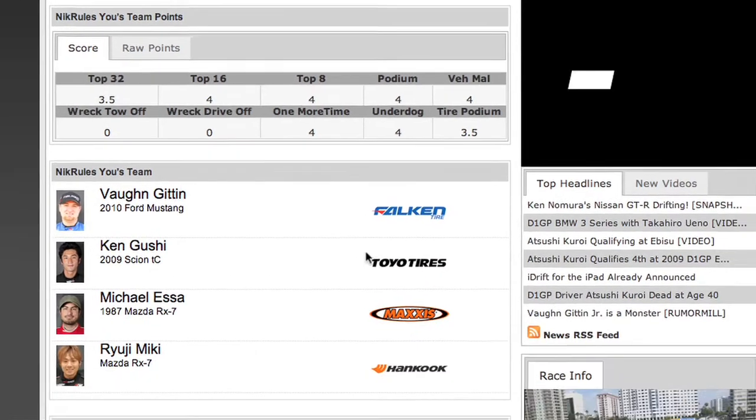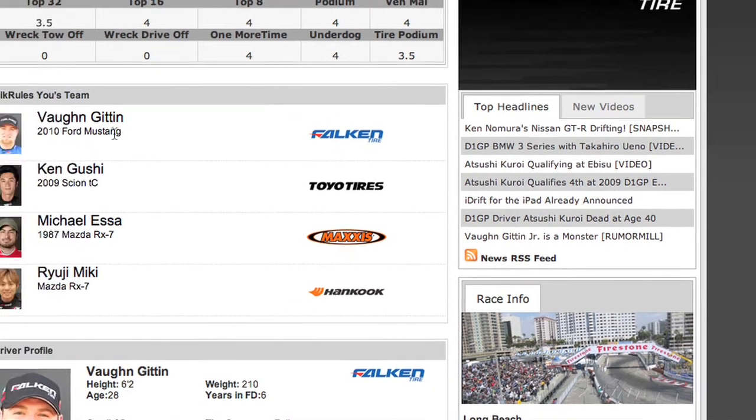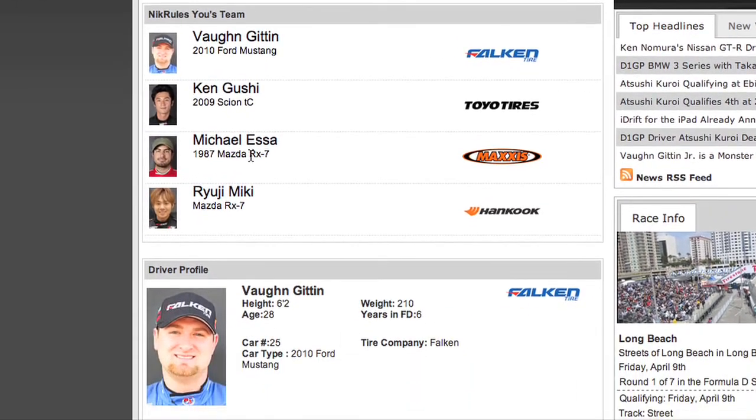Alright, we traveled into the future a bit and I have my team set up plus a few rounds complete to walk you through the system. In the draft I won Vaughn Gittin Jr., Ken Gushi, Michael Esa, and Rui Jumiki.